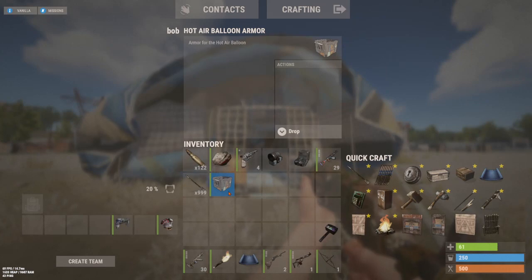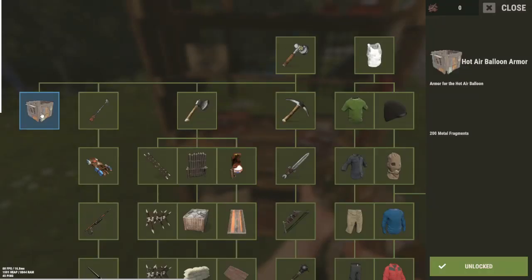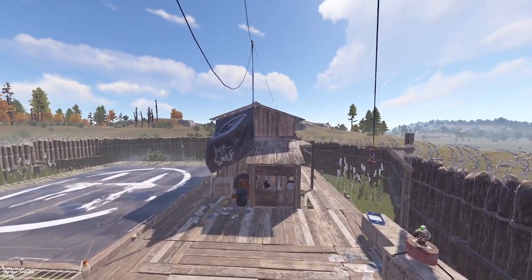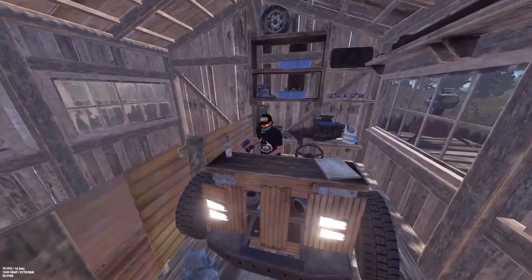The next thing you're going to want to do is get the hot air balloon armor. You can either craft it from a tier one workbench or you can purchase it from bandit camp again — you just have to go to the top floor of the airwolf building.